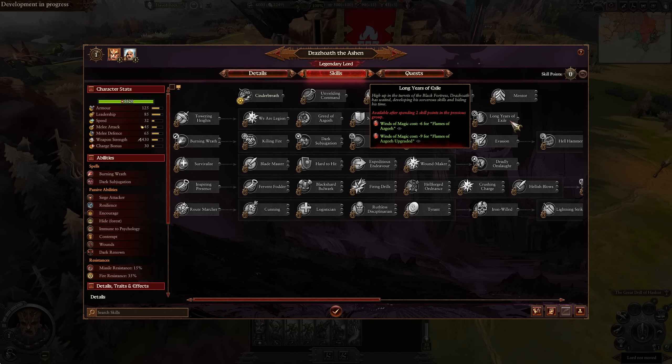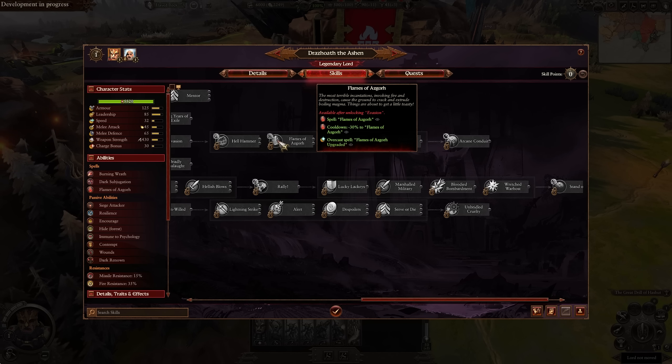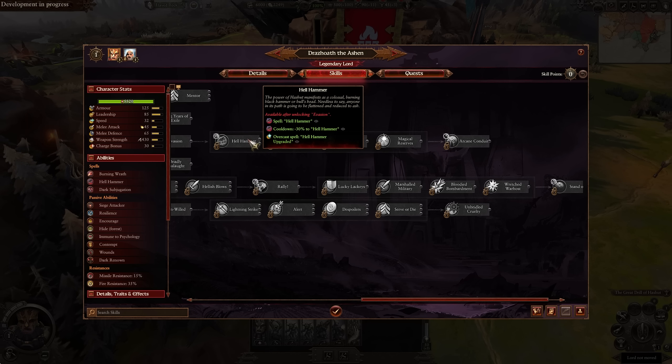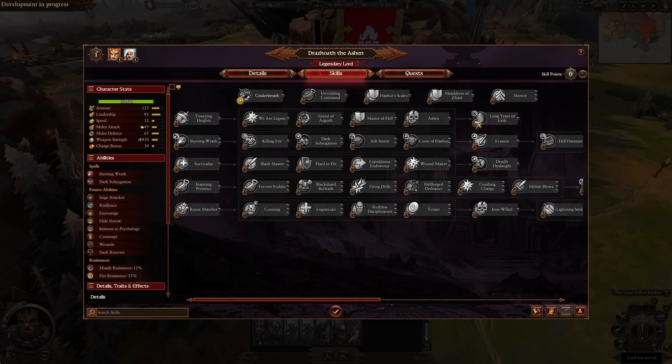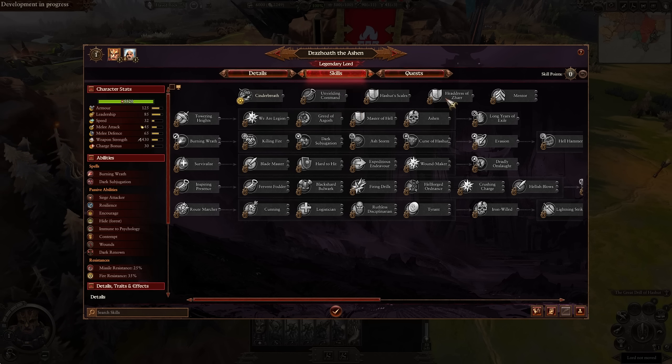Lastly, he gets Long Years of Exile, making it so that the Winds of Magic cost for Flames of Azgorh is reduced by 6 on the base level — bringing it down to 12, which is quite nice, even below Hellhammer at 16. Then he gets Unyielding Command for Leadership and Character Order Leadership Effect bonus, Hashut Scale for Spell Resistance, Missile Resistance, and the typical mentor skill. Cinder Breath is his mount unlocked at level 11.